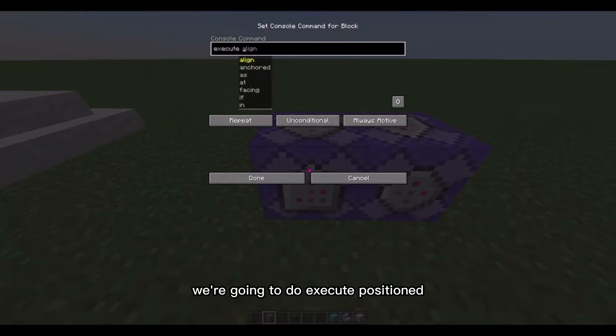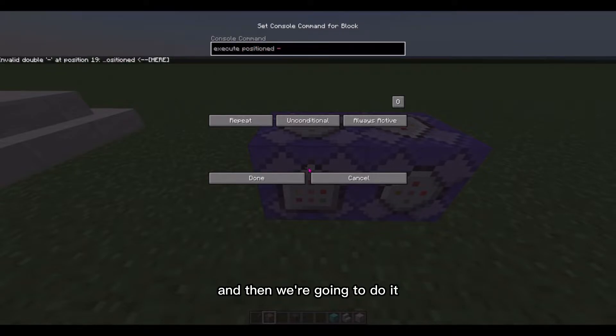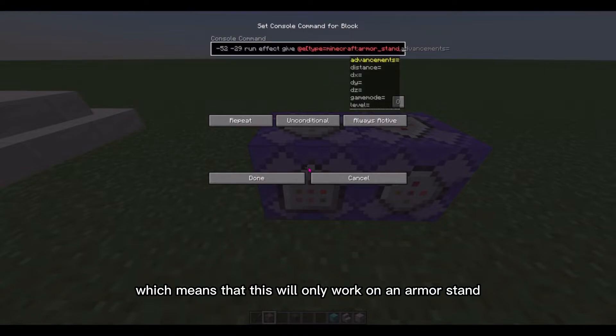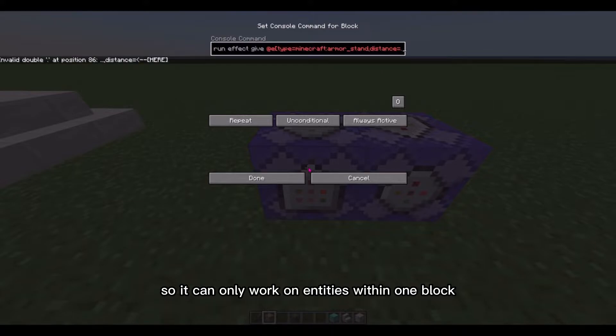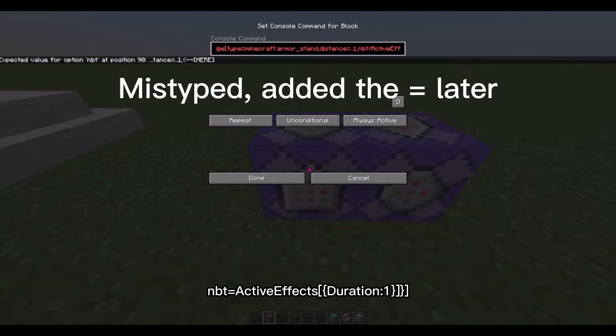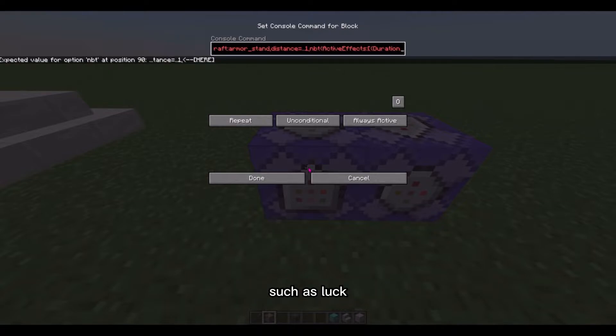For the first command, do execute, positioned at the coordinates of where the armor stand is — so this command is going to run from that spot. Then run effect give @e. Here we set some requirements so this command will only work when it finds an entity that meets all of them: type equals armor_stand, so it only works on an armor stand; distance equals ..1, so only within one block of that position; and NBT equals active_effects duration 1. Basically, whenever a potion effect — such as luck, which I'm using because it doesn't have a real use — is running out, this command will run.